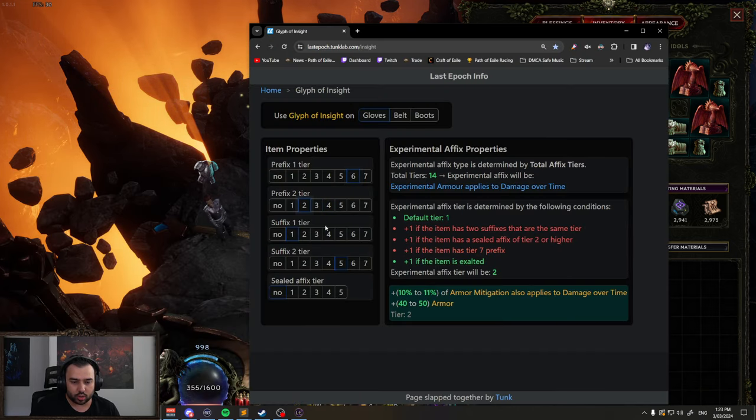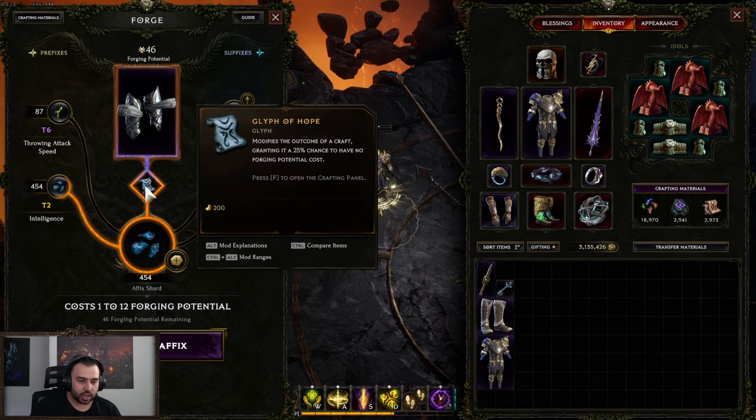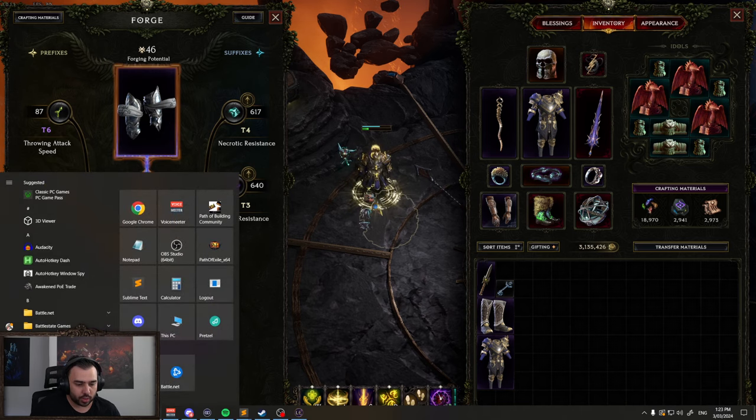Just put that in here - six, two, four, three. And if I was to upgrade the int, what would it turn into, chat? If I upgraded the int via the glyph of insight, what would it turn into?